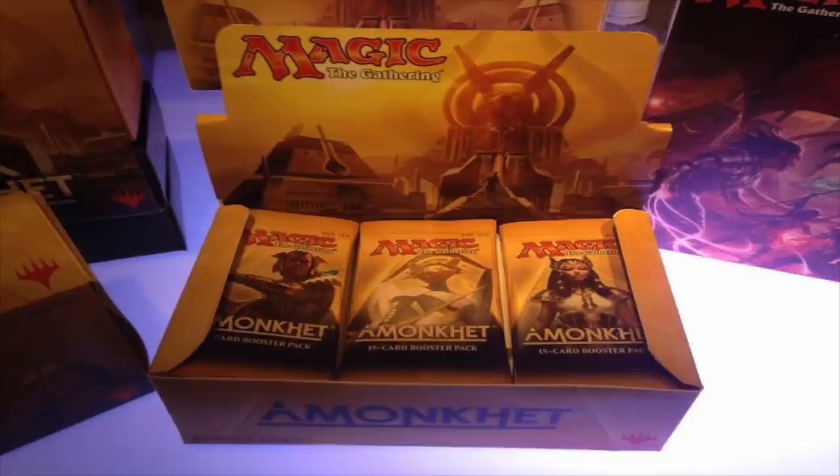Next we will see what the booster box looks like, and we can see some of the artwork — some type of angel, a cleric, and a priest. The box looks pretty awesome with Anubis in the background. We obviously know Nicol Bolas has those horns right behind the Anubis. It looks yellow, which is kind of interesting — I guess it makes sense, it's gold because of the sands. I'm extremely excited for the card on the right; that card looks very strong to me.